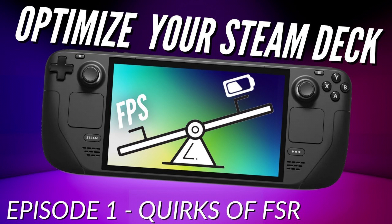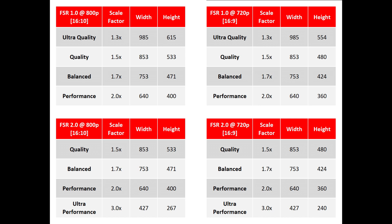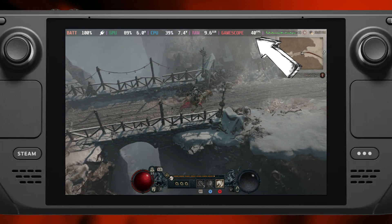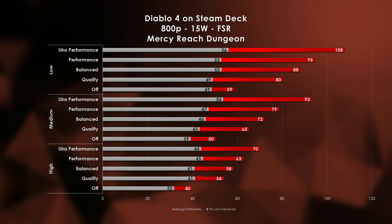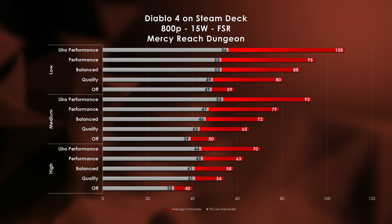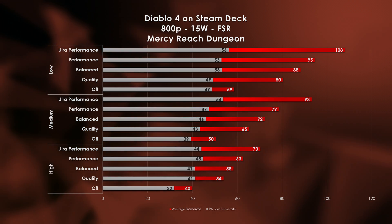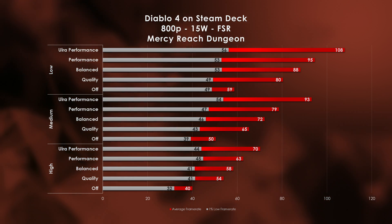The Steam Deck needs all the help it can get, so let's see if AMD's FidelityFX Super Resolution can help us out. FSR essentially uses a lower internal resolution and upscales it to the Steam Deck's 800p screen, lowering the GPU burden and hopefully getting us higher frame rates. In quality mode, we get a 35% improvement in frame rate at high quality settings, 30% with medium, and 36% at low. For both medium and low, we're instantly above 60 FPS, though our 1% lows are lower than I'd like.